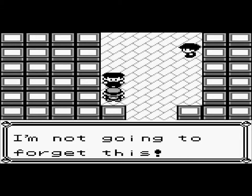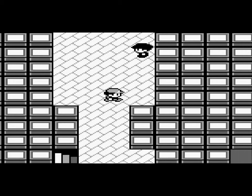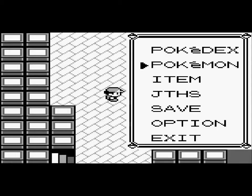Blastoise is awesome. There are three Team Rocket grunts, including that guy, and they all leave once you beat them. My Blastoise is overleveled — seriously, he's level 36 and the rest of my Pokemon are like level 32, 33. I meant to put Jake Jr. in the PC but I never did that, so I'll do that later. I'm going to put Nidorino in the front of my party just because he needs to get up a level or two.